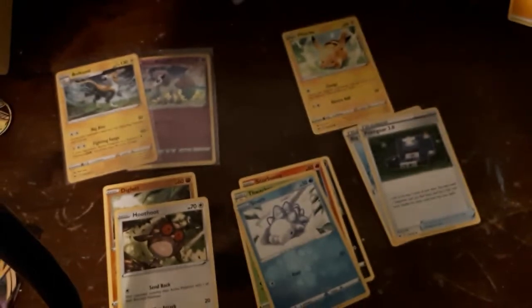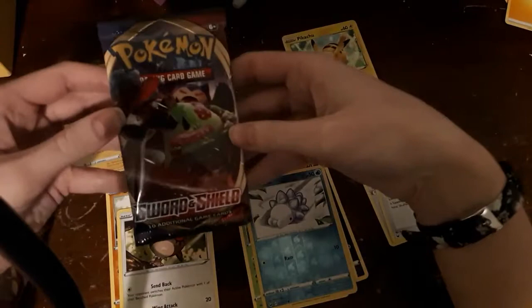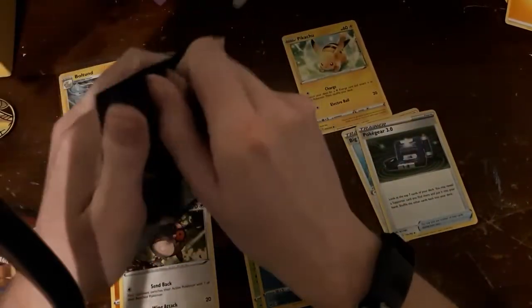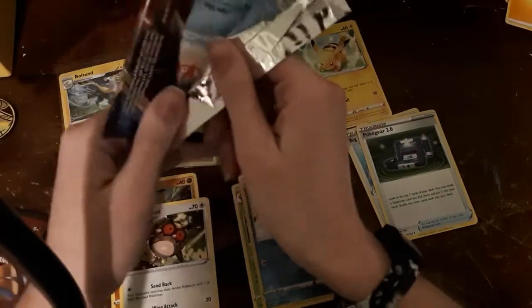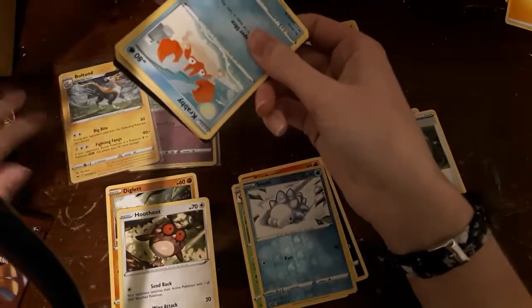Let's set that up right next to our Galarian Ponyta there — very, very nice. All right, next pack is the Snorlax VMAX. Hopefully I can pull something good here.